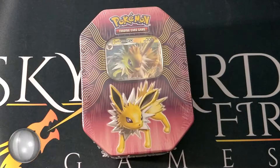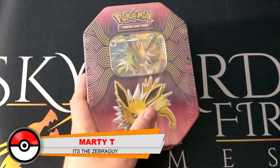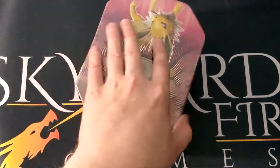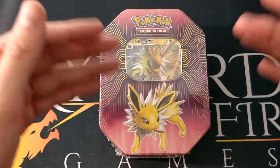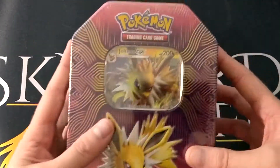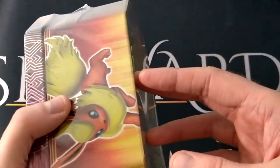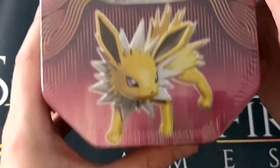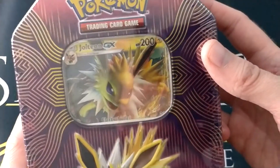What's up YouTube? It's The Zebra Guy and it is a new day, which means we get to do the final tin from the Evolution Elemental Powers. The final tin being this one — the Jolteon GX. It looks amazing, looks great. Look at that sparky boy right there.